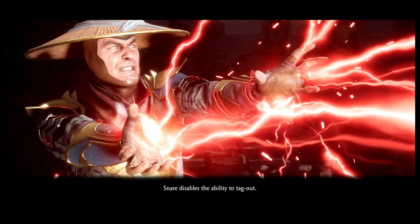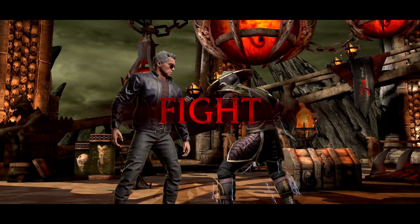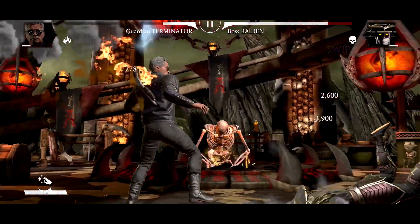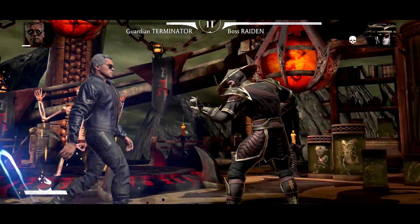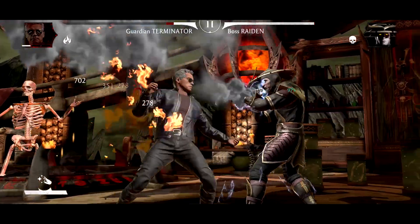Booyah, win number two! Now we're gonna fight a really high health character to see how we do — our team is already pretty low on health. We're going against Boss Raiden, and I've set his health pretty high, so we're gonna see how Terminator does. Whoa, did you guys see that? He just dodged out of the attack!